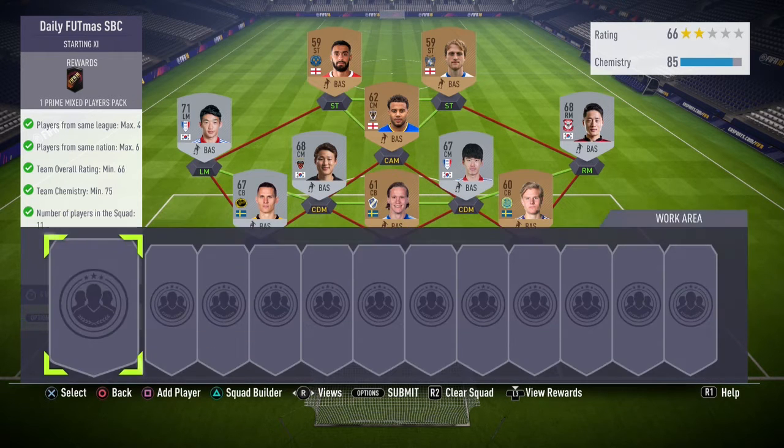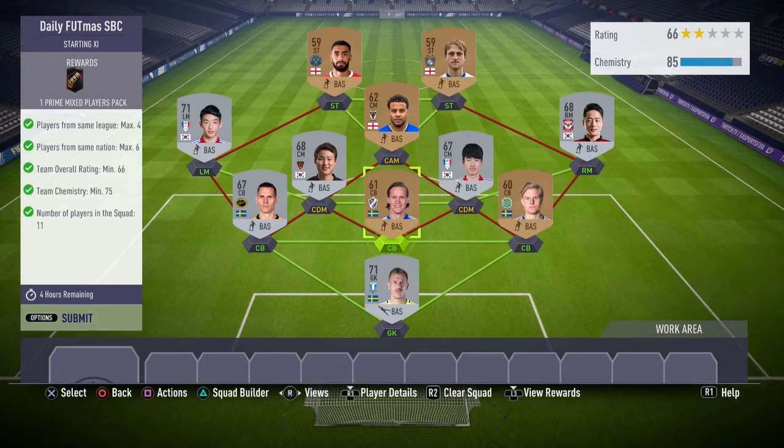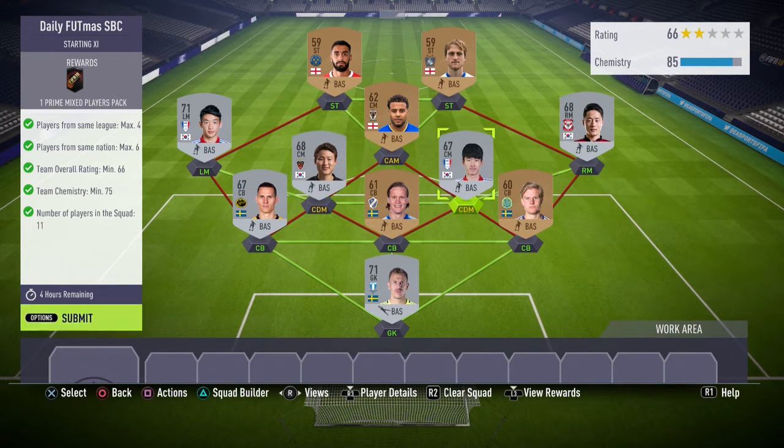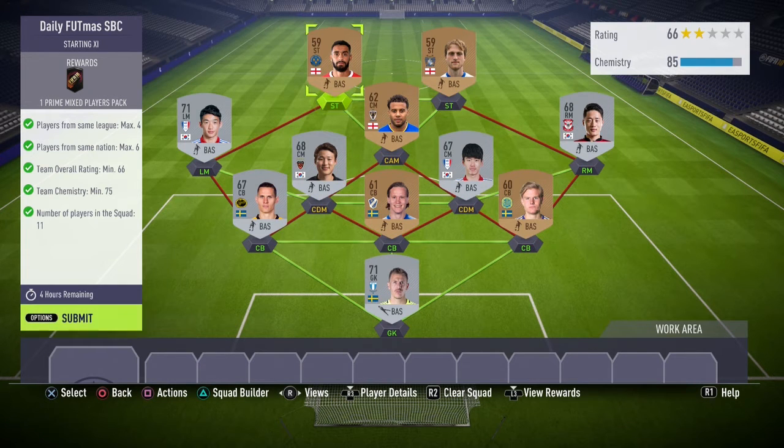Basically, the three leagues I used in the squad were the Swedish League, the Korean League, and the EFL League One. My goalkeeper and my three center backs all got a strong link to each other. Then my left mid, my two CDMs — who were actually center mids — and my right mid all got a strong link to each other. And then my CAM — who was actually a center mid — and my two strikers all got a strong link to each other.